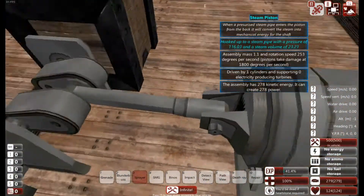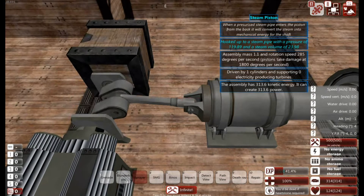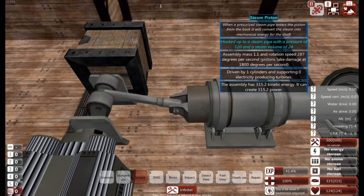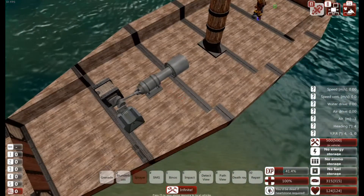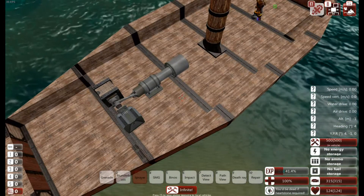We can see this thing now increasing in speed. This is running around the 300 and something mark — 310, 320, something like that. So that is the most minimalistic approach you can take to creating a steam engine.